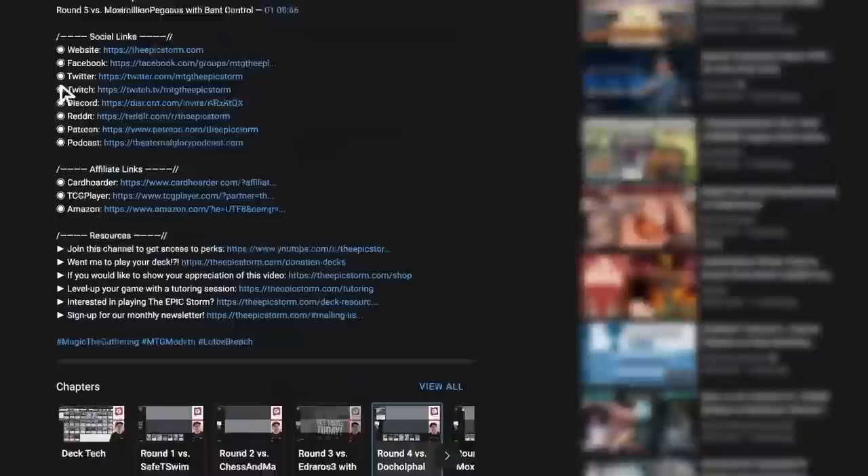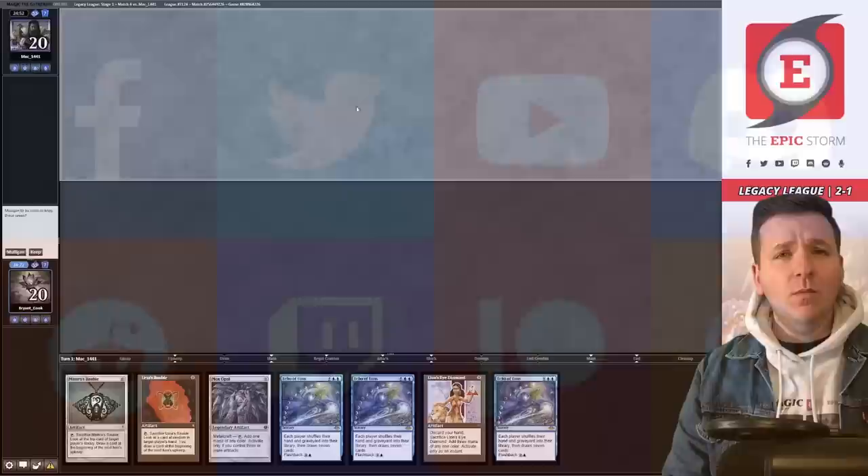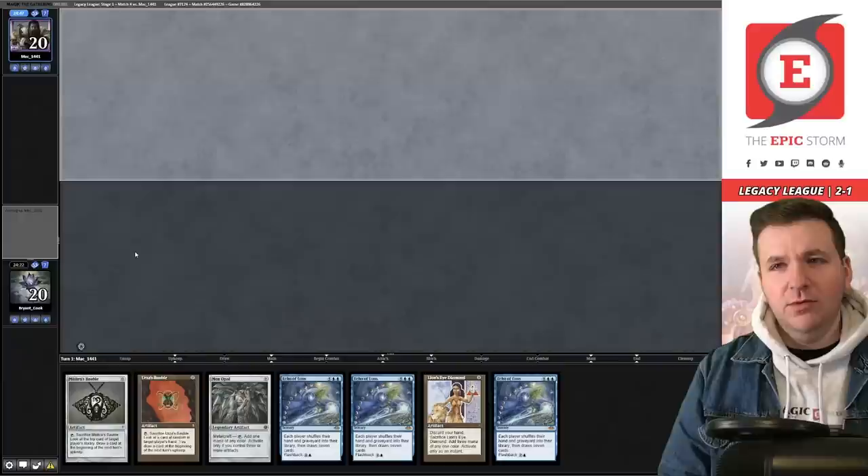If you're still watching, make sure to give this video a like, comment, and subscribe. While you're near the description, use our affiliate links if you're making a purchase from Amazon, Card Hoarder, or TCG Player. Join our social channels linked below. Welcome back for match four — we're on the draw. We'll keep — this hand is good, though not great against blue. Our opponent plays Mountain into Swiftspear, so we're on Burn, and I like this hand against Burn.